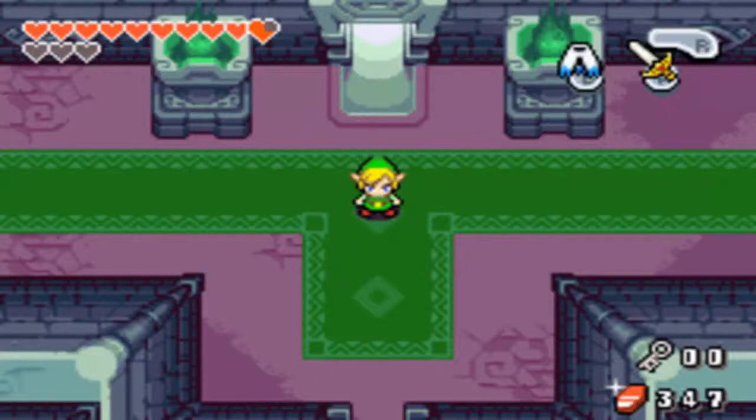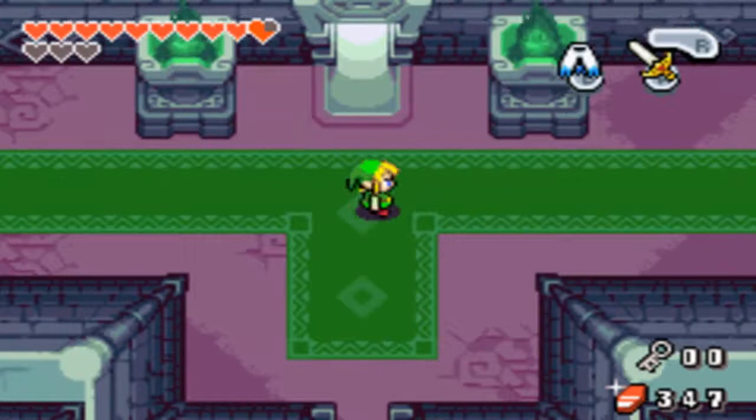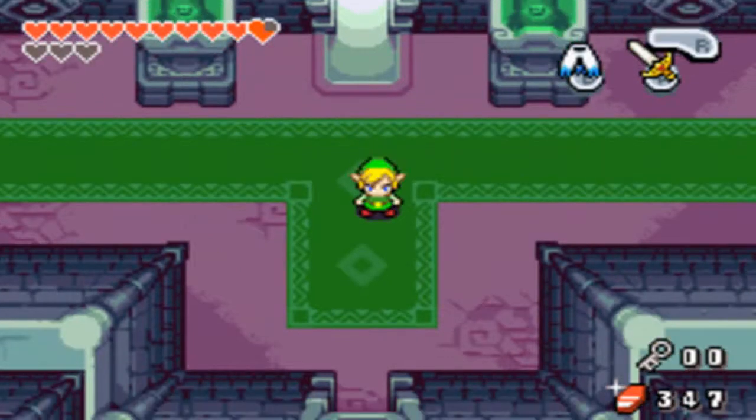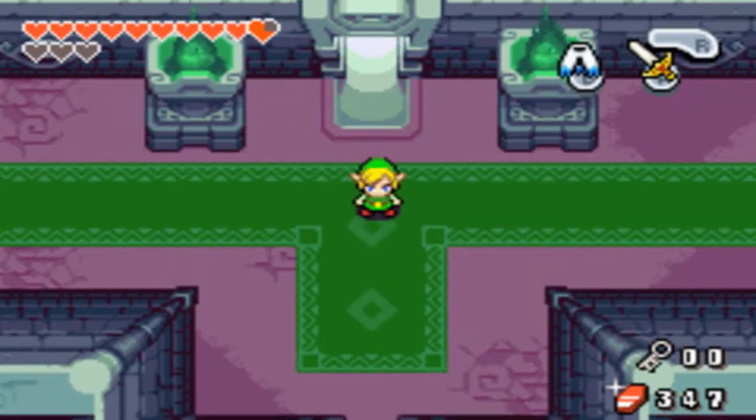Hey there YouTube, Mr. Fedora Man here back again with the next part of Let's Play The Legend of Zelda: The Minish Cap. So in the last episode we went back to Hyrule Castle and went to the Elemental Sanctuary, powered up our sword with the last element to gain the Four Sword, and we found out that the Light Force is actually inside of Princess Zelda. So that's where Vaati is going now — he tricked us, well, got us to open it for him so he didn't have to do anything. And now we gotta go find him.